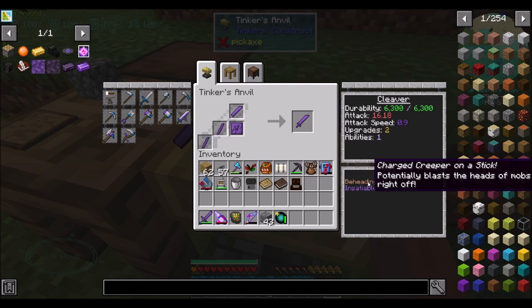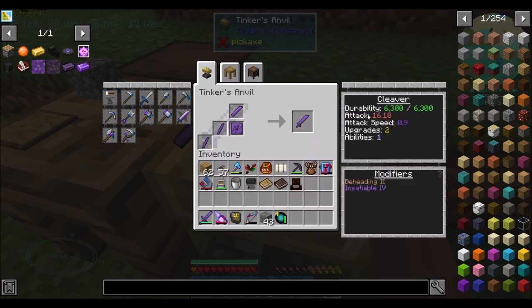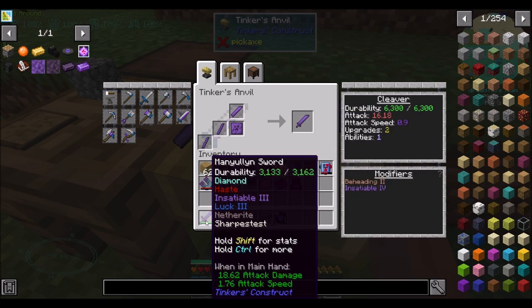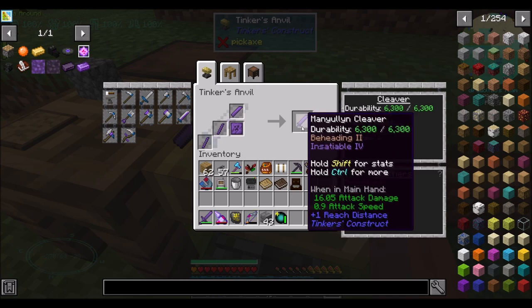That's going to have Beheading 2 right out of the gate. Its attack is 16.18 — so right out of the gate it's already got a lot of damage. Its attack speed is a little bit low, but Redstone's a thing, so we could deal with that. Not a lot of upgrade or ability slots, but we'll manage that.